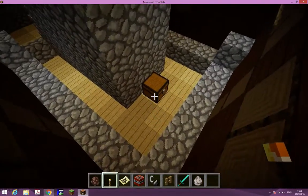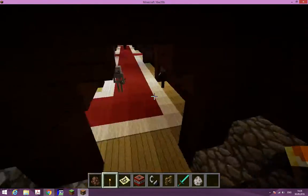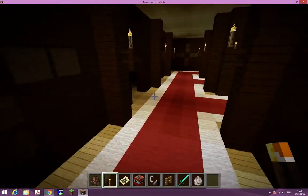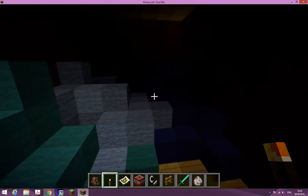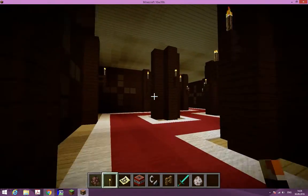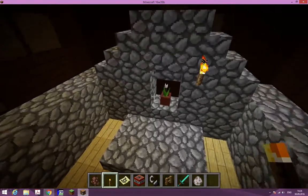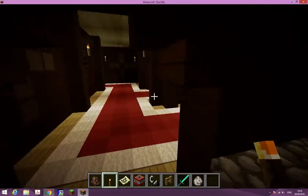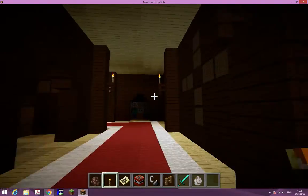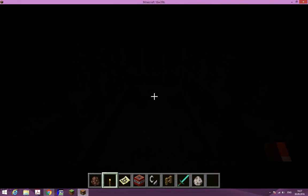Someone could be passing by and pick that up. It's actually pretty cool, not too great of stuff, but there's a golden apple in there. Let's just go explore. Why is it so dark in here? I guess this is a place where they store their wool. This woodland mansion is insane!